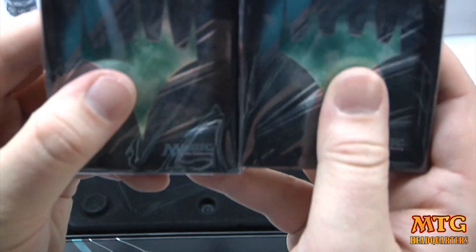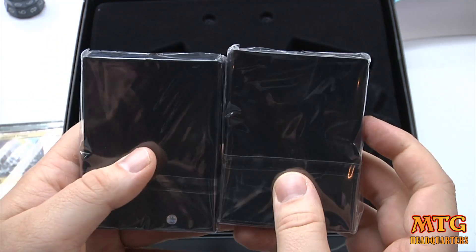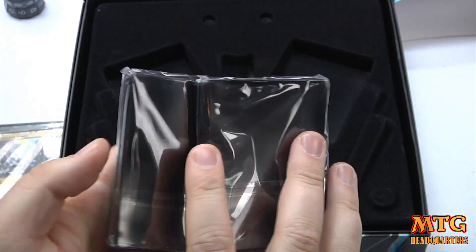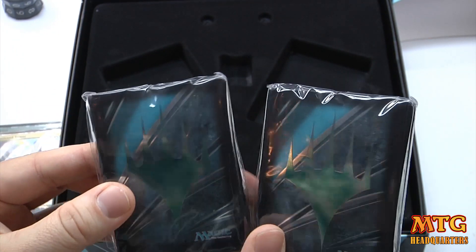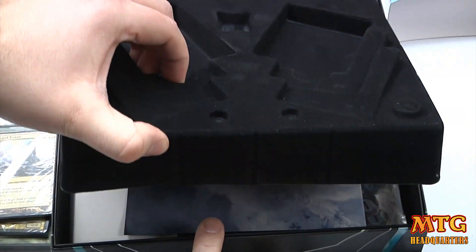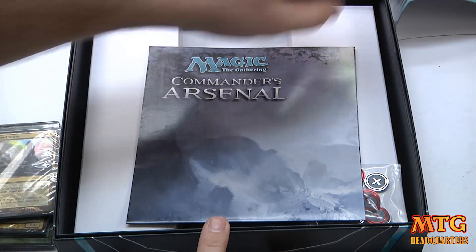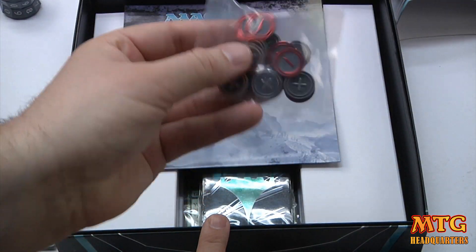Here are the foil deck protectors — they are foiled, kind of cool on the outside, and just black backing, which I'm not as fond of. I like white better, that's just personal preference, but the back is pretty rad. I'm assuming there's more underneath — that doesn't look like a hundred and twenty.